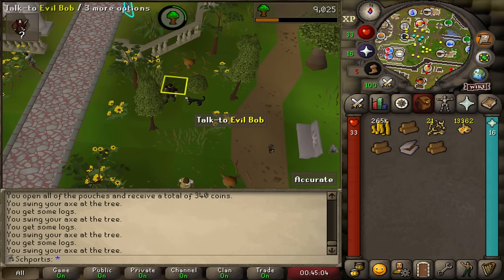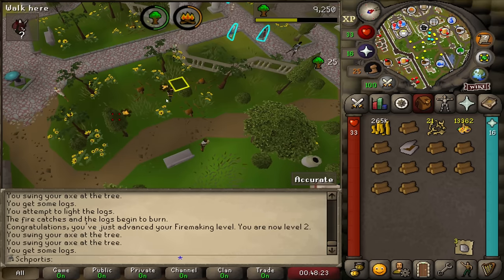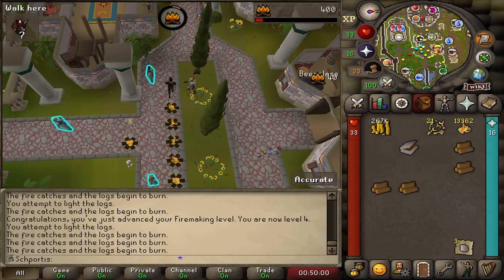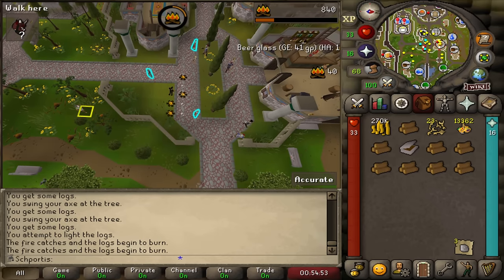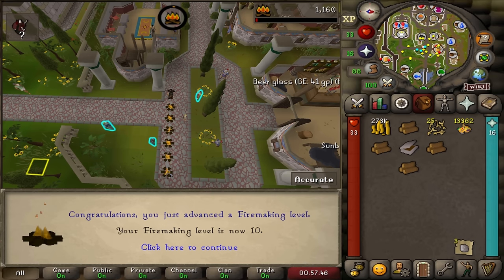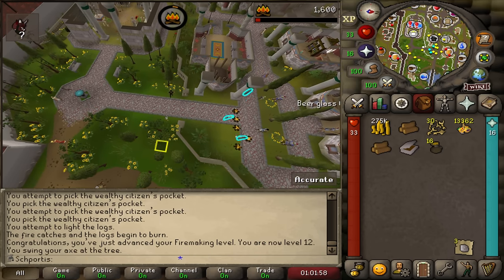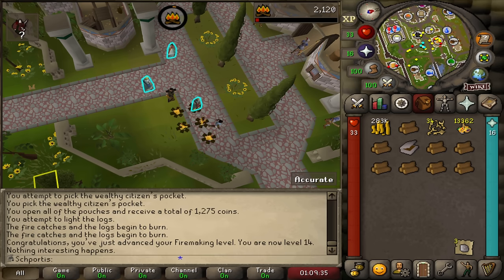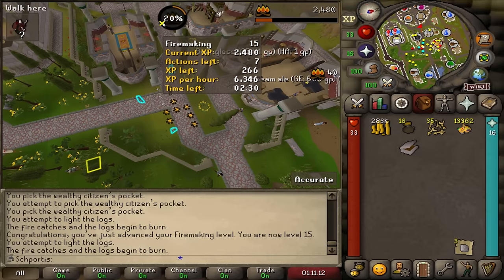See you later, Evil Bob. Please give me fishing. I'm sick of these balloons. Level 2 fire making, level 3 fire making, level 4 fire making. Level 5 and level 6 fire making. That was level 7 fire making. Level 8 fire making. Level 27 woodcutting, level 9 fire making, level 10 fire making. Level 11 fire making and level 12 fire making — almost there to 15. This goes way quicker than fletching did. Level 13 fire making and level 14 fire making. We are almost there — let's get it done. One more log and we did hit level 15 fire making!